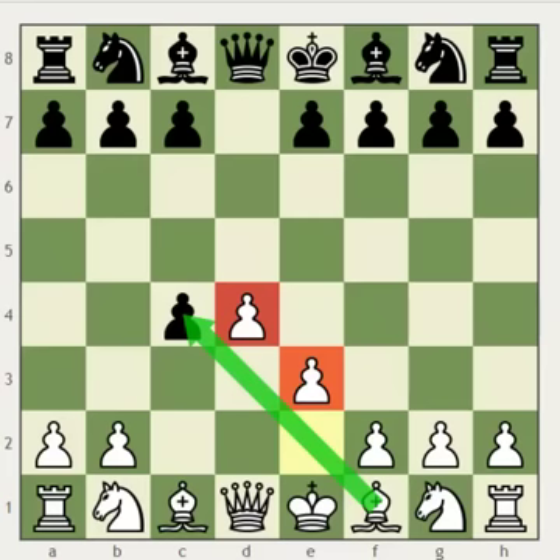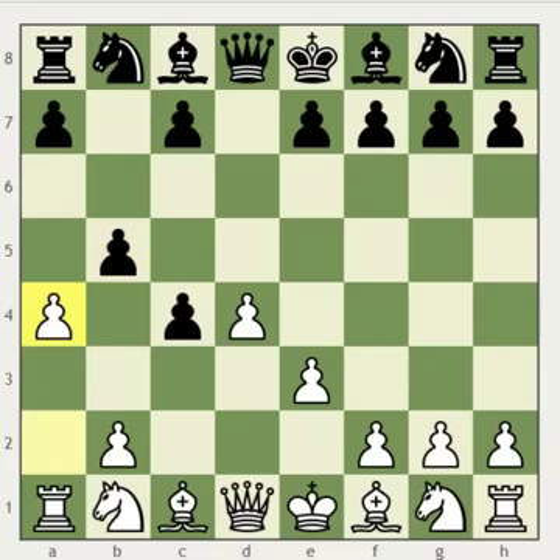First, let's take a look and see what happens if black plays b5, trying to hold on to his extra pawn. White should now play a4, immediately attacking black's pawn chain. We can quickly realize that black has no good way of holding on to both of these pawns. Moves like a6 fail because white will take on b5, and black cannot recapture because his rook on a8 is hanging.